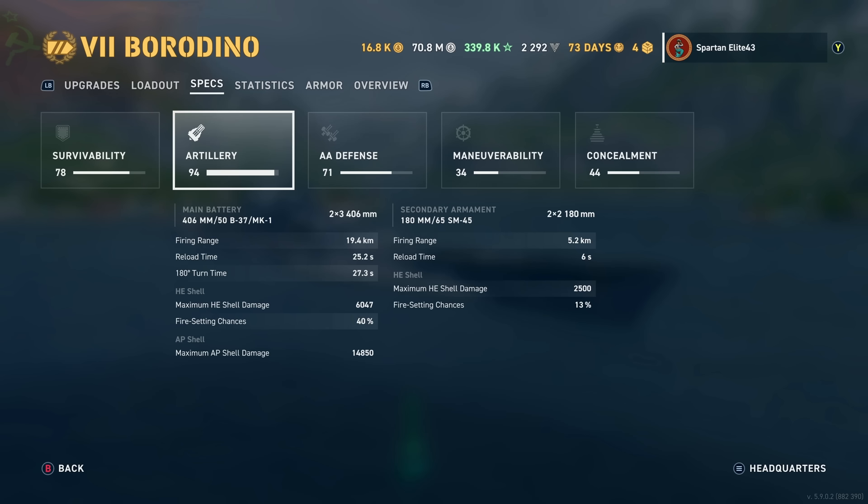Reload time is 25.2 seconds, which is fantastic for 406mm guns, and that's not even a reload build — that's just what it is. The 180-degree turn time is also pretty good for a battleship at 27.3 seconds, so the guns are pretty much always where you need them when you need them.